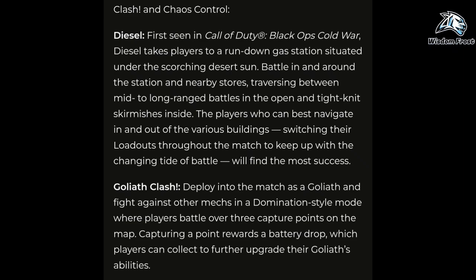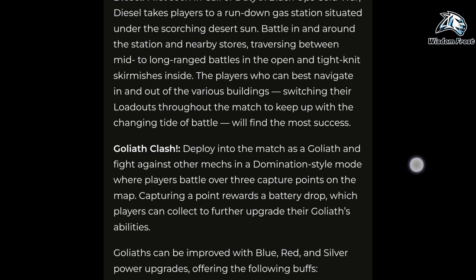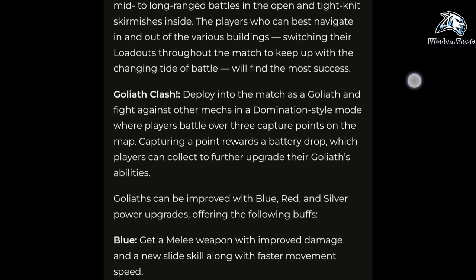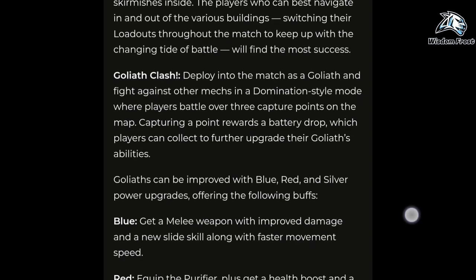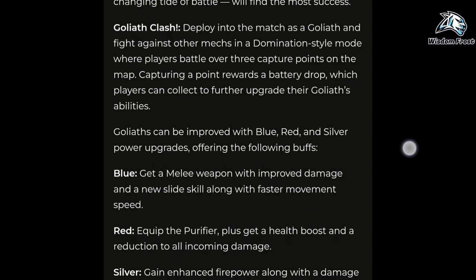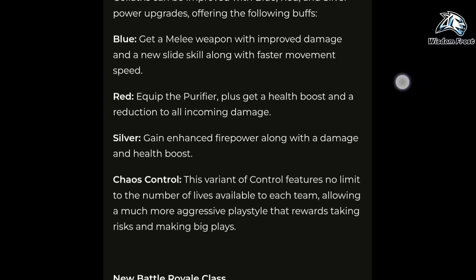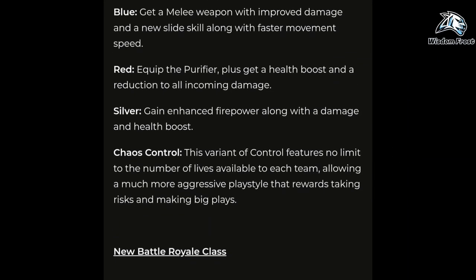In Goliath Clash, deploy into the match as a Goliath and fight against other mechs in a domination-style mode where players battle over three capture points on the map. Capturing a point rewards a battery drop, which players can collect to further upgrade their Goliath's abilities. Goliaths can be improved with blue, red, and silver power upgrades. Blue: get a melee weapon with improved damage and a new stealth skill, along with faster movement speed. Red: equip the Purifier, plus get a health boost and a reduction to all incoming damage. Silver: gain enhanced firepower along with a damage and health boost.